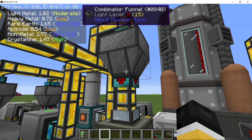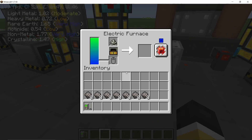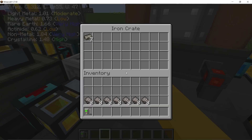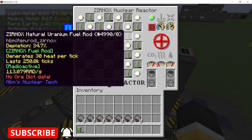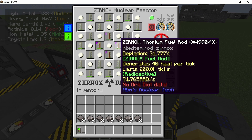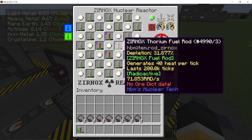Heavy metal ore, when processed in sulfuric acid as a byproduct, gives us beryllium. Since zirconium splinters and beryllium are both used to make the zirconium fuel rods, we have everything we need in this one bedrock ore setup. Let me know if you want to see this whole process in detail — I'll make a separate video for it.